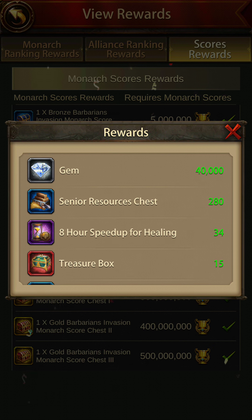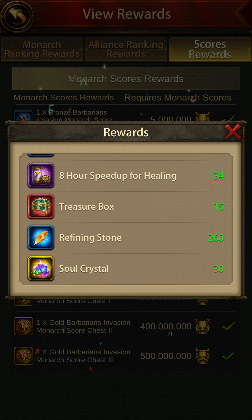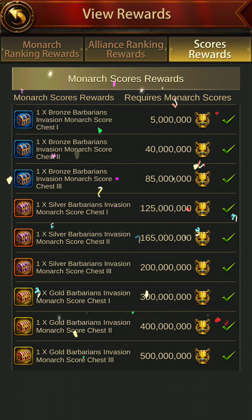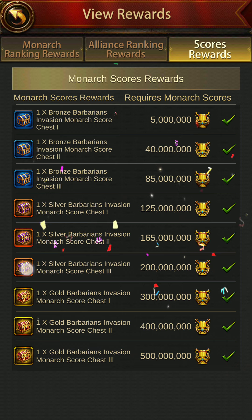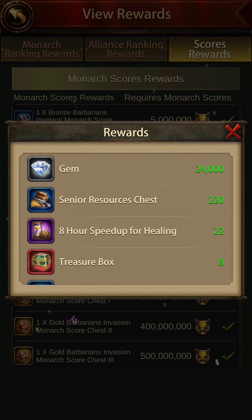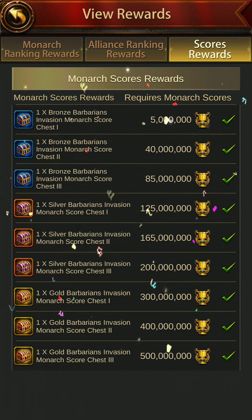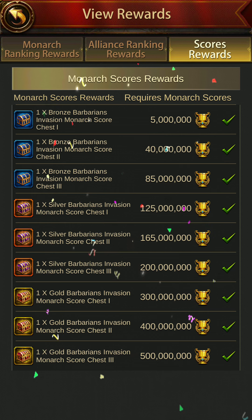The last level gives you 40,000 gems, 15 treasure boxes, refining stones, healing speed ups, senior resource chests, 35,000, and 30,000. An estimate of gems you can get out of this event and all these boxes is somewhere around 200,000. You can make the score in one single day.